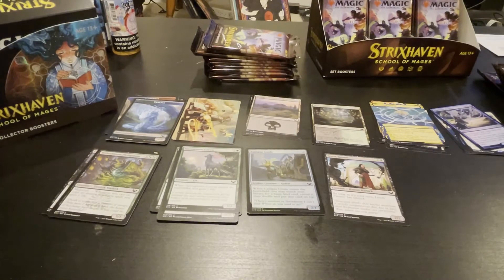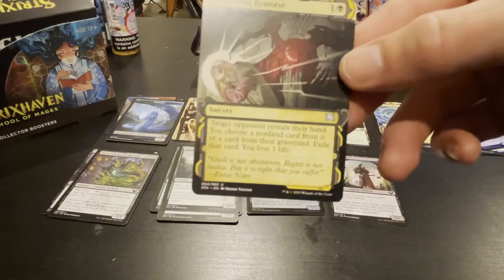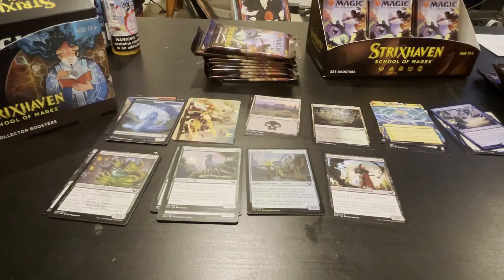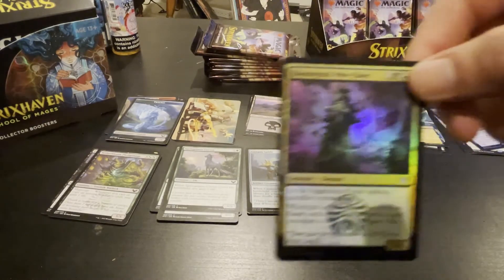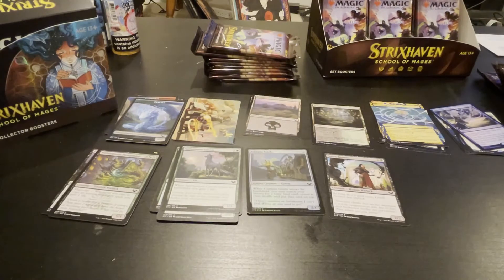Five colors, yeah. Good old Agonized Remorse — that's some actually cool art. I got a Japanese one. That's even cooler, pretty cool. Nothing too fancy. He's the woe eater — he's foil but he ain't no rare foil. You got that rare foil that pack. All right, on to the next pack.